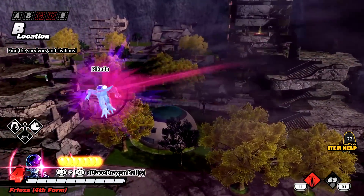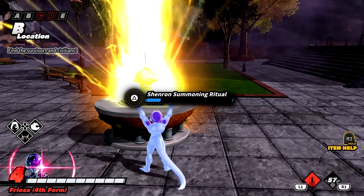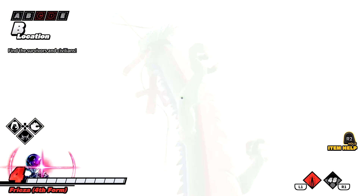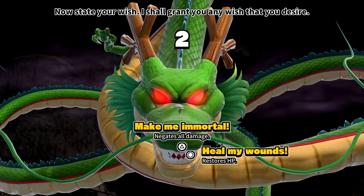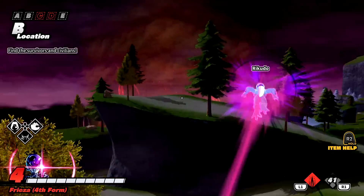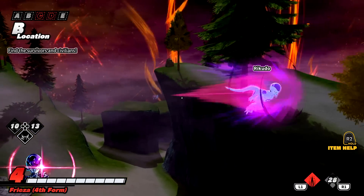Let's go ahead and summon Shenron. I wonder if we get to choose different wishes, kind of like Dragon Ball FighterZ. Frieza's about to get his wish! We have options: negate all damage or restore HP. We're going with 'make me immortal.' I think I still take damage, but I don't get the knockback and stunned animations. I need to take Frieza into an online match to fully verify.